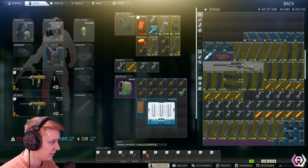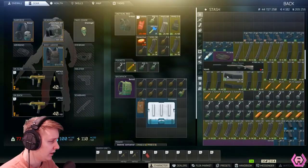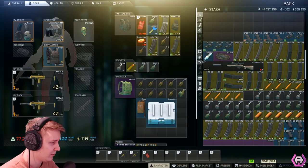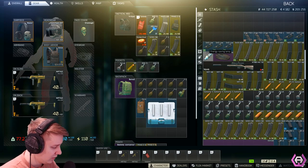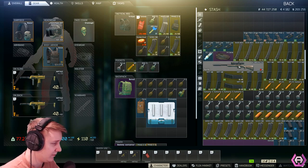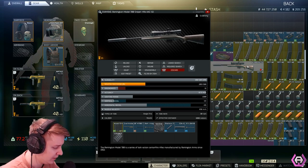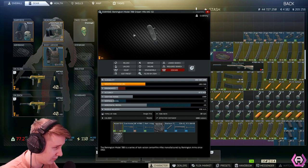Next, you can actually trade an M700 from Mechanic — you'll need two military cables and three lamps. That's going to cost you roughly $90,000, and if you sell the mods to Skier and the rifle to Mechanic, you're going to make roughly $120,000, which is a $30,000 profit.